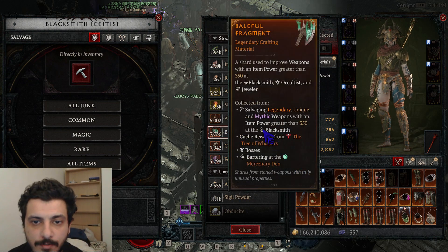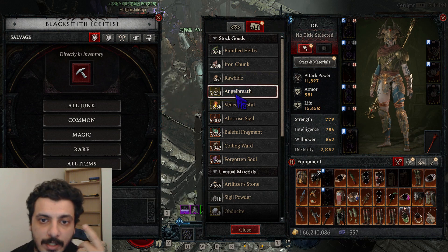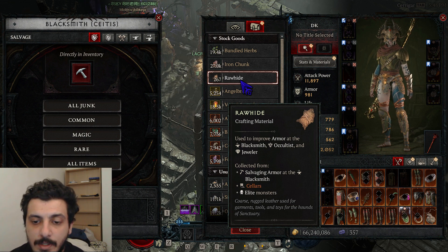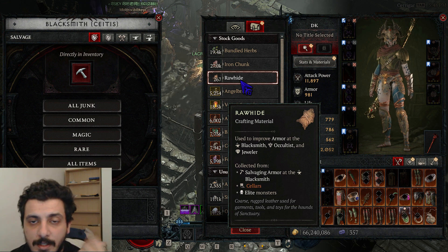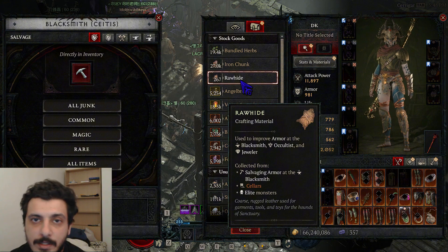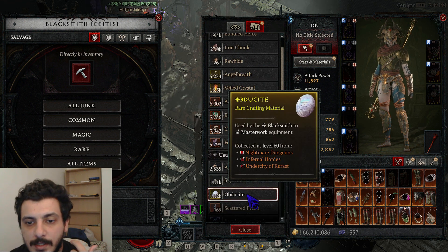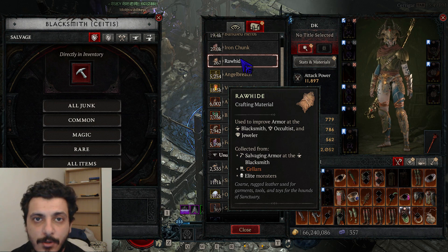Blizzard just released a hotfix for rawhide, and I am Paragon 255 with only 267 rawhide. It reads right here that you can collect rawhide by salvaging armor at the blacksmith, so you'd imagine simply buffing the amount of rawhide from salvaging armor would be the fix. But no — I have 11,000 veiled crystal and only 267 rawhide.